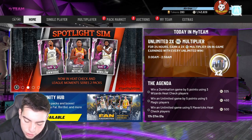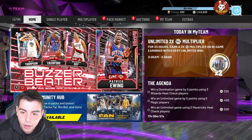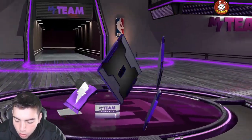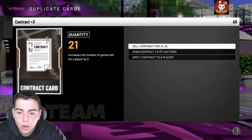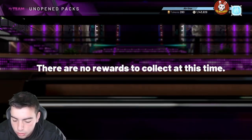He has 14 Hall of Fame badges on defense: gold clamps, gold interceptor, Hall of Fame pogo stick, post lockdown, rebound chaser, rim protector, intimidator, moving truck, box, brick wall, chase down artist — this card is so filthy. He has Hall of Fame putback, drop step, lob city finisher, deep hooks. This is the ideal power forward slash center. The pink diamond sold out games for me, but Porzingis Opal won't — I'll be picking him up.